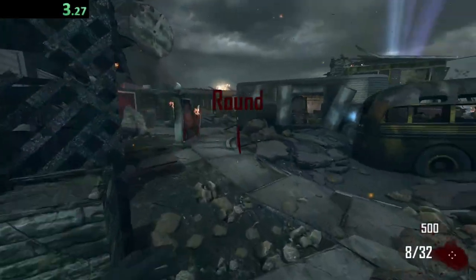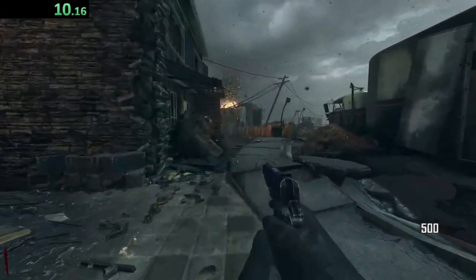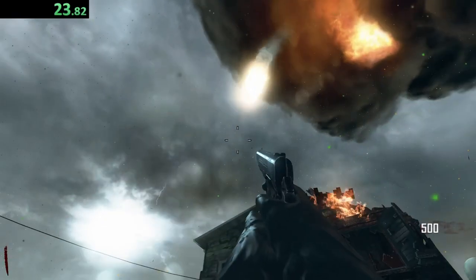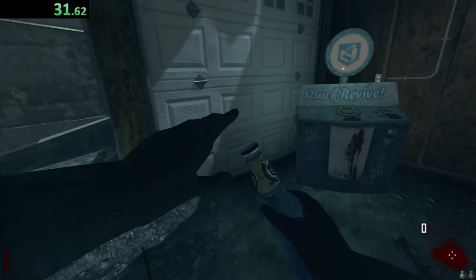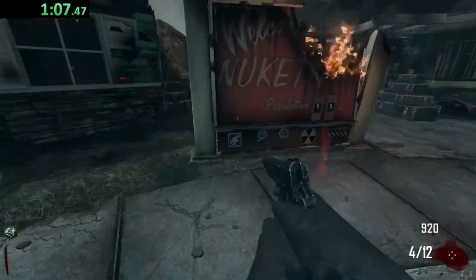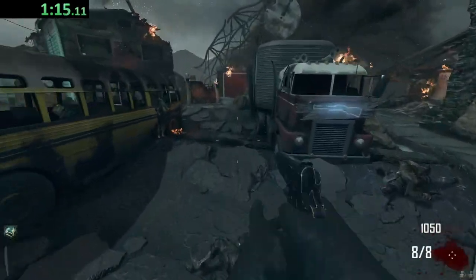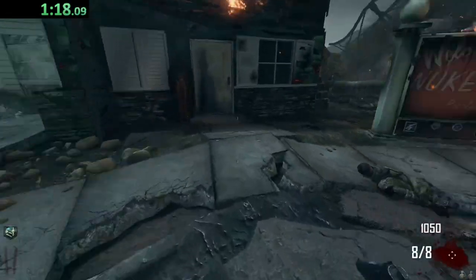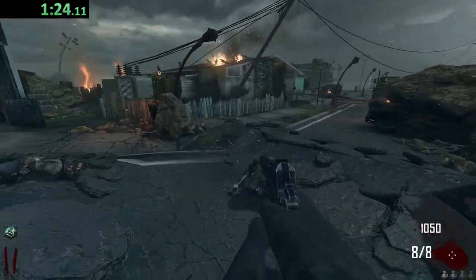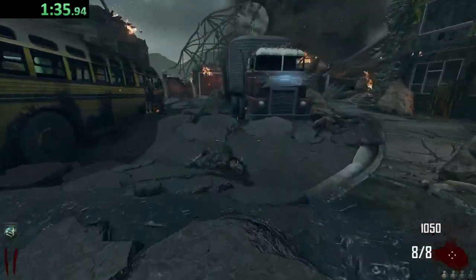Nuketown — this map is either going to make me or break me, because my mental stability cannot handle trying to get Jug around round 16. But we did it once before, we can do it again. Please don't be in the garage — why? I hate you being in the garage, Quick Revive. I know Nuketown isn't a lot of people's top favorites, but honestly it's one of my personal ones. It just has that difficulty factor while being a small map, and you don't have to turn on power. It just has a lot of RNG to it.